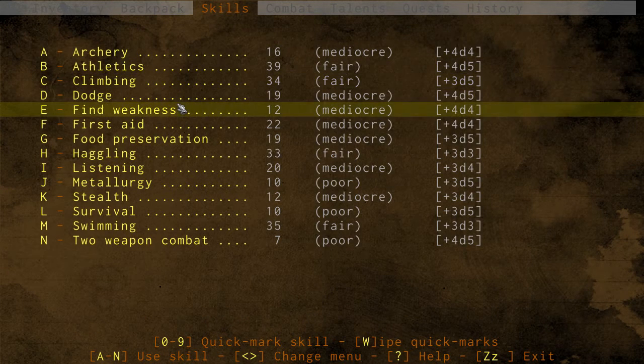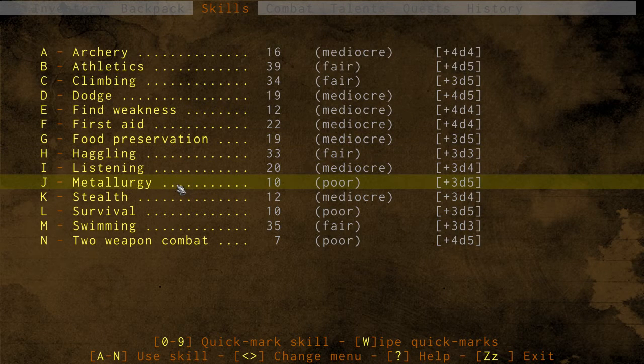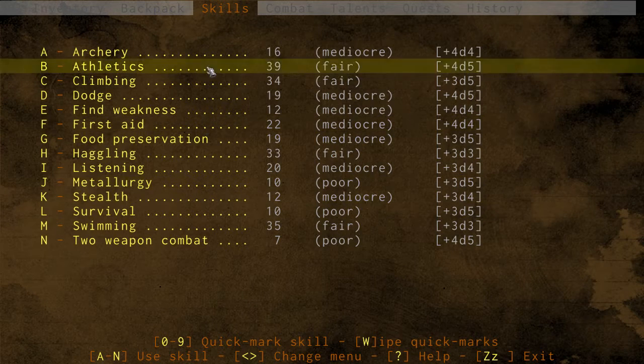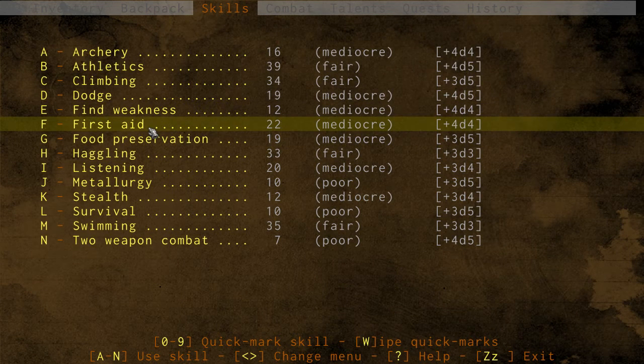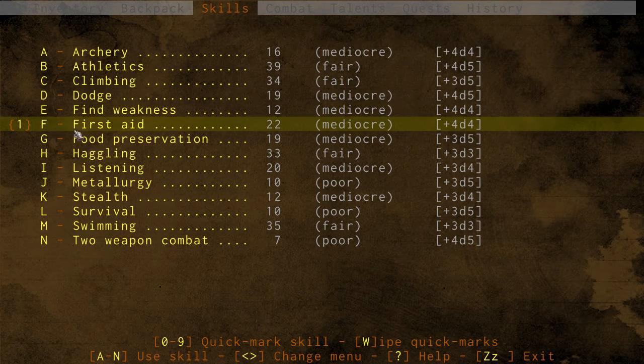As far as our skills go, we have archery, athletics, climbing, dodge, find weakness, first aid, food preservation, haggling, listening, metallurgy, stealth, survival, swimming, and two-weapon combat. The only active ability — not passive — from this list is first aid. So we'll quick-mark it: look at the bottom where it says quick mark skill 0 through 9, click 1 to quick mark it, and assign F for first aid. Once we open our skill menu, we push lowercase A then 1, and first aid will happen without opening the full menu.